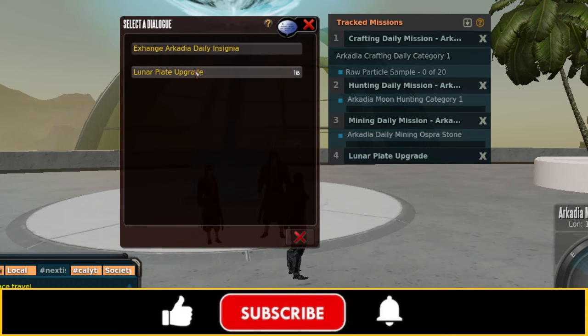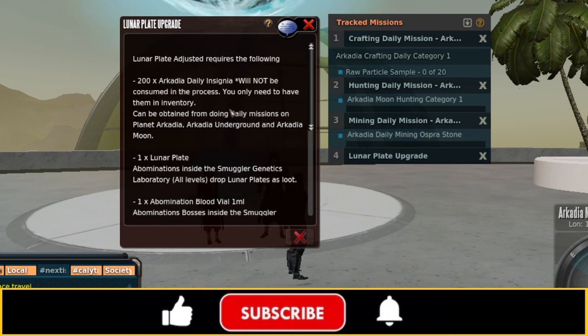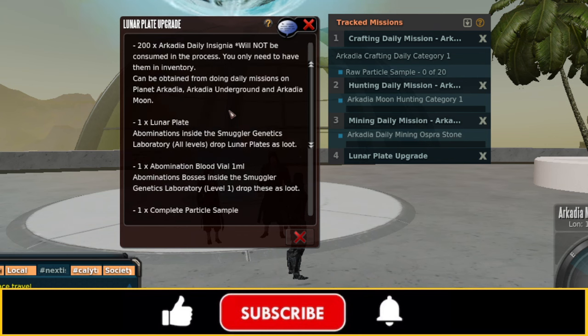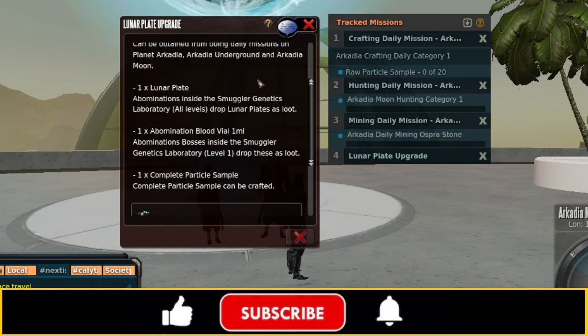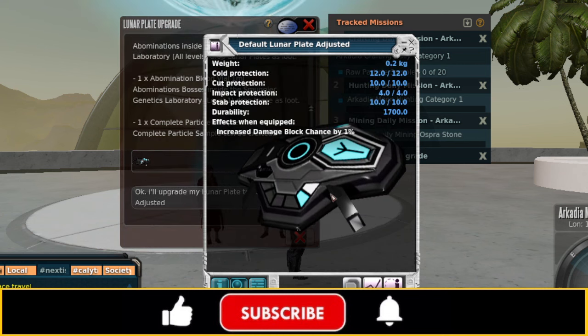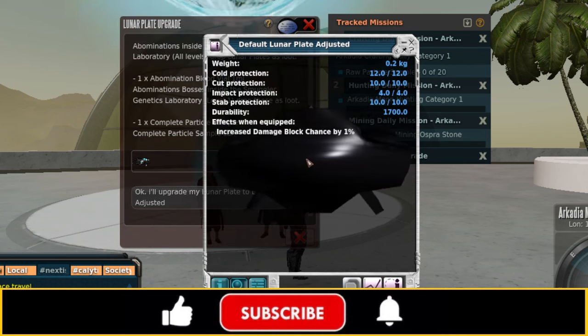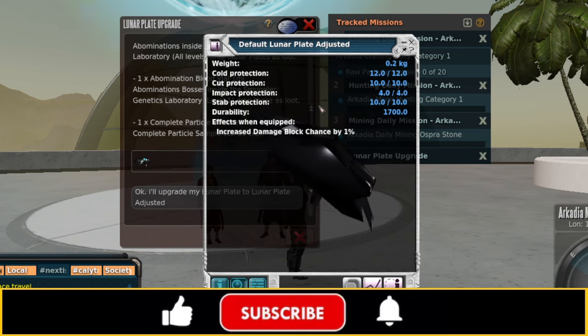Let's look at what the adjusted plate upgrade requires: 200 Arcadia daily insignias, the lunar plate itself at base level, a blood vial 1 milliliter from an Abomination boss that drops in level 1 of the genetics lab, and one complete particle sample. That gives a 1% block chance on the plate with protections of cold 12, cut 10, impact 4, and stab 10.